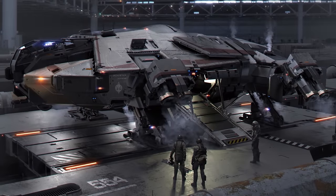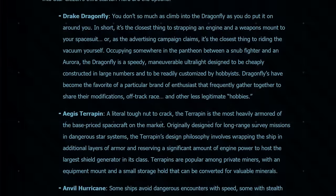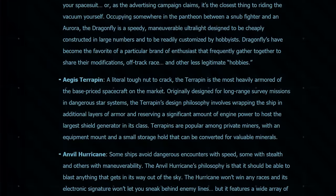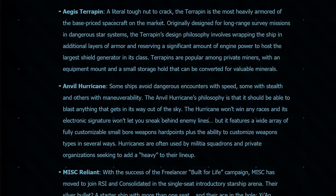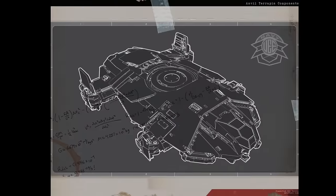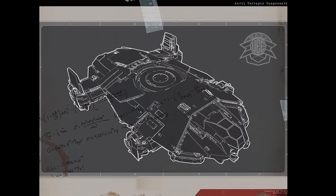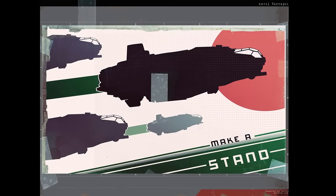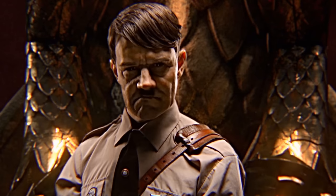Today we update the exploration series with the Anvil Terrapin. For hundreds of years, history books have presented the Terrapin as a mining ship and an Aegis product, but recent evidence — in the form of an apparently ancient scotch-taped brochure — shows that the Terrapin is and always has been an Anvil product that came about after the fall of the UEE's own discount Hitler, Ivor Messer.